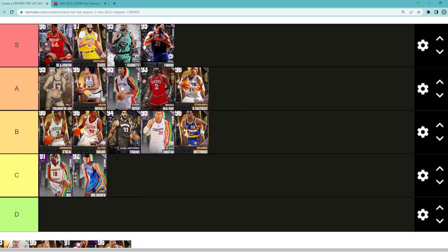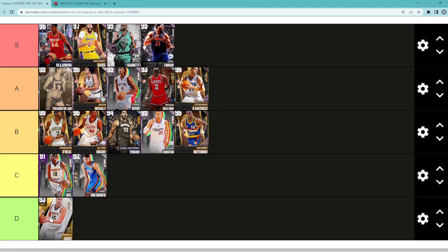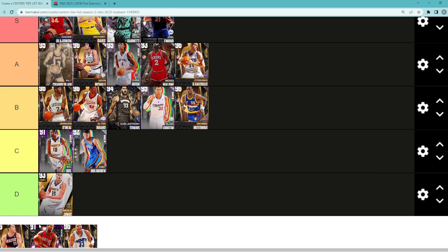Chris Bosh is another guy I'm really thinking about putting in the S tier category. For my last S tier spot, it's really going to be between Chris Bosh, Kevin McHale, and Wilt Chamberlain — let me know in the comments who you would choose. As for Jokic, I'm probably going to go D tier. I don't like that Jokic card at all — I'd rather have a guy like Chet or Bulbul. So Jokic is going to go in the D tier category.